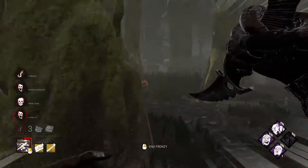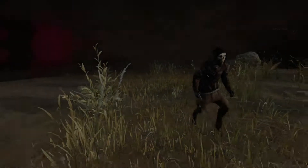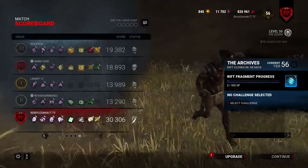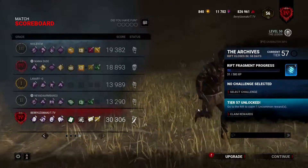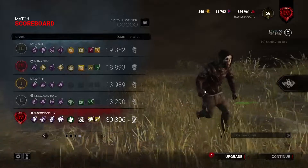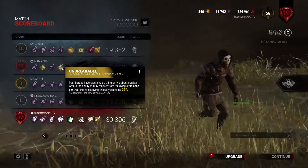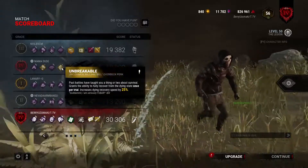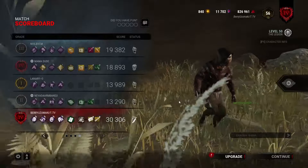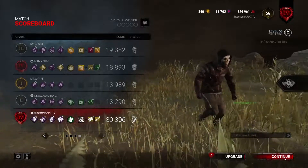So this build worked twice — is it a good and viable build? Most likely not against swfs — you'll get destroyed. I had two games where my hexes were not demolished instantly, so I got very very lucky. The first time she did get up with Unbreakable, the other times it didn't help her that much. If she was carrying my chad No Mither build — which by the way I would say counters this build to some extent, because you can constantly keep picking yourself up.